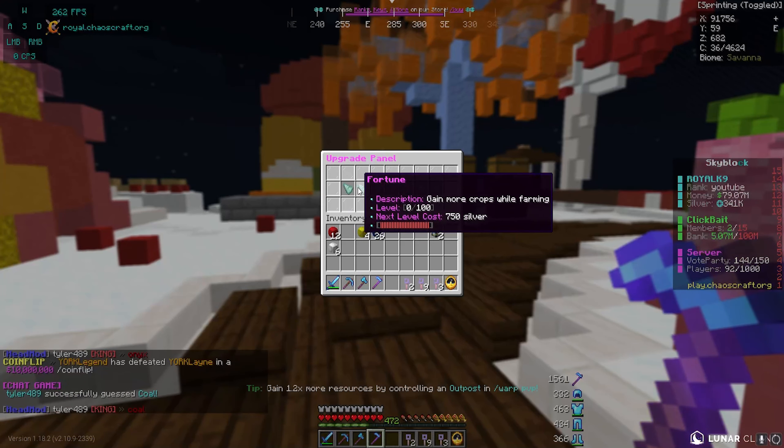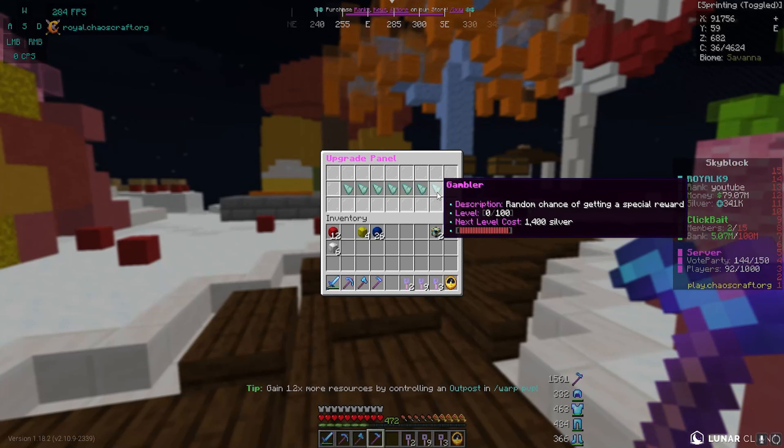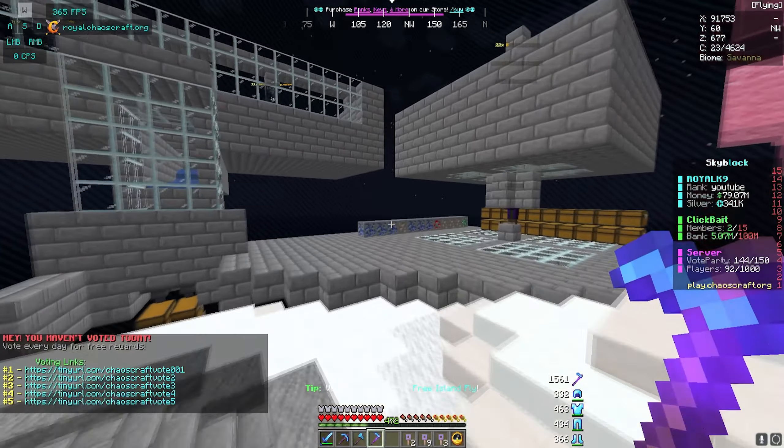You basically want to upgrade the harvester tool and go for a certain enchant that's going to give you drops. Milestones — I don't know what these milestones give you when you hit them, but there's nether wart, sugarcane, carrots, all of this stuff. You can upgrade efficiency to increase block break speed — that's pretty decent. Gain more crops while farming. I'm not sure fortune is going to be good because I don't know if you're actually going to sell the crops for money. I think gambler might be the way to go — it says random chance of getting a special reward.